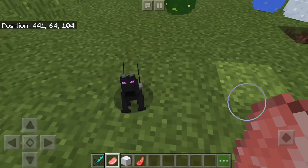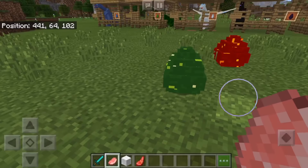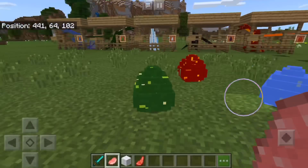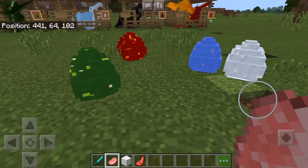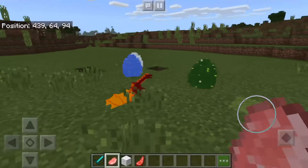You can only tame baby dragons with raw food. You cannot use cooked — cooked will not work. The next baby here should be the fire dragon, I think. The fire egg is going to hatch, and then I'm going to tame it, and then I'm going to show you guys something really cute.